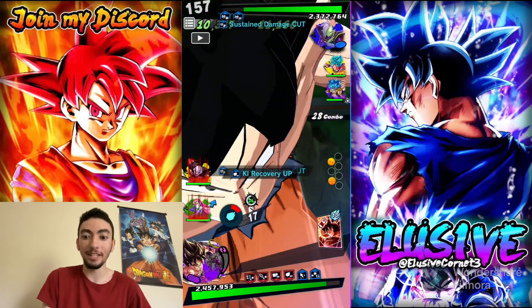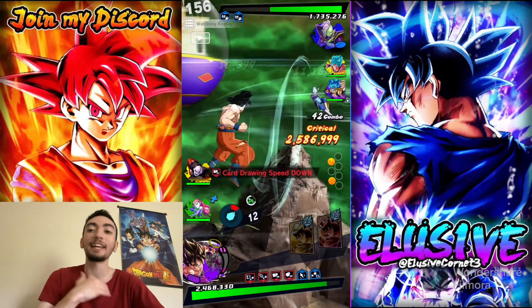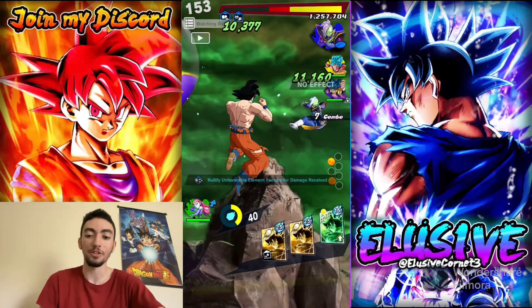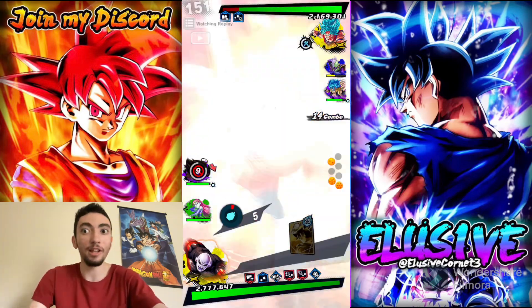Goku swapped in — he got a lot more ki now and drew a Strike Card, so I could've even used it if I wanted to. They flow a lot better now in terms of tag switches. The Rising Rush counter's a lot better too, so they're definitely a lot better overall.